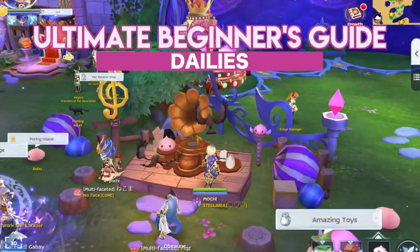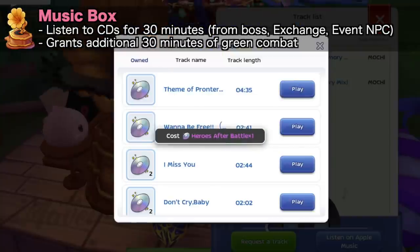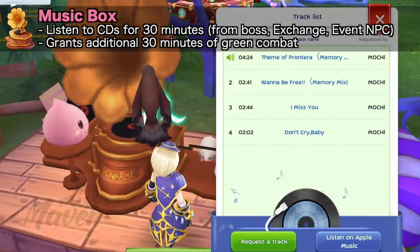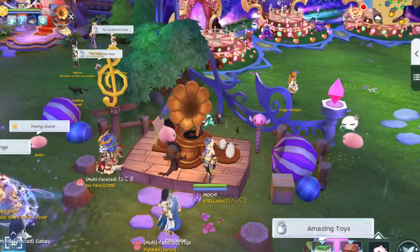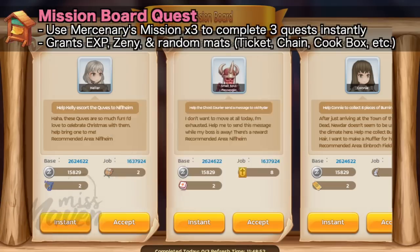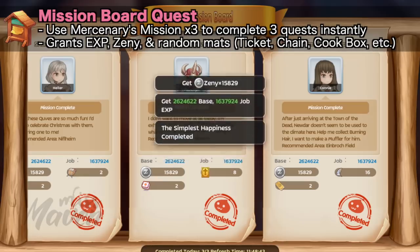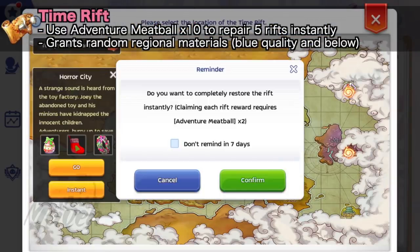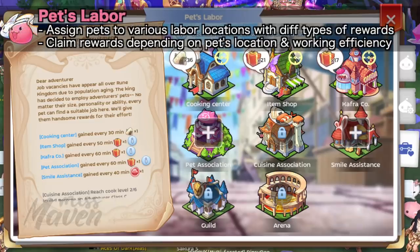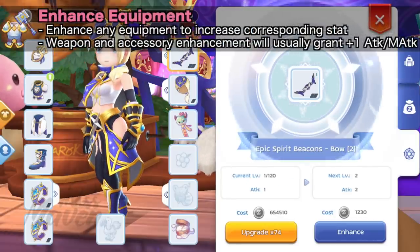Usually the first thing you can do each day is to park your main character at the music box in South Gate. Listening to CDs being played for 30 minutes will grant 30 minutes of green combat time on top of the 150 minutes you get during server reset. While waiting, you can do your assistant dailies a few times, such as completing the mission board quest three times, repairing rift instantly, claiming pet labor rewards, and enhancing any equipment once.